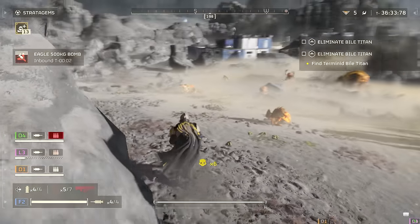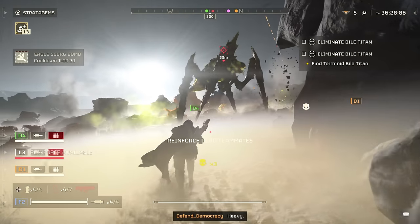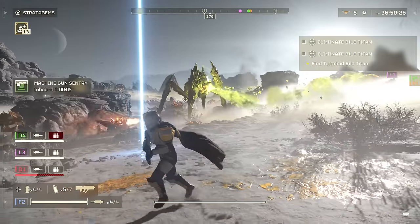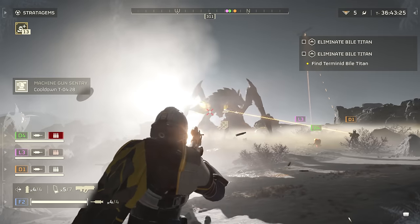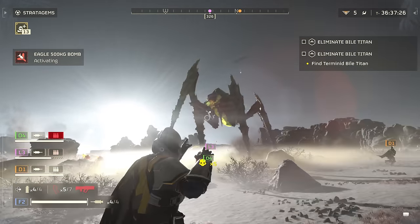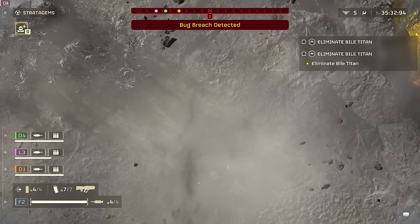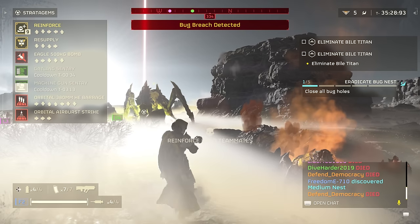They've got servers at Arrowhead and they're watching people play. In one of our games, for example, Dave was handed a 500kg bomb to use. One of our team members was observing your playstyle, debated what to do, and decided: I'm going to drop them this extra stratagem. So we have this Game Master functionality where we can drop in more or less things like buffs — but sometimes debuffs will happen too. A good challenge can sometimes be really valuable.